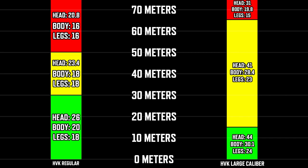With the large caliber ammo the damage profile is completely different. From 0 to 15 meters you deal 24 damage to the legs, 30.1 to the upper body, and 44 to the head — the training lobby says 48 but that is not accurate, it is 44. From 16 to 65 meters you deal 23, 28.4, and 41 damage. From 66 meters and above you deal 15, 19.8, and 31 damage.